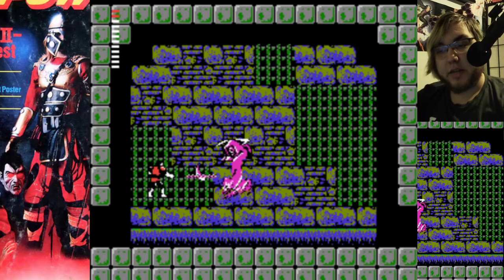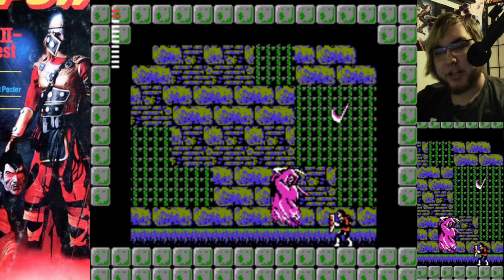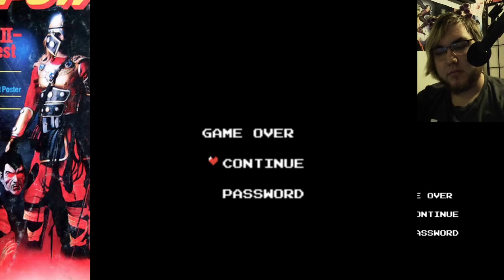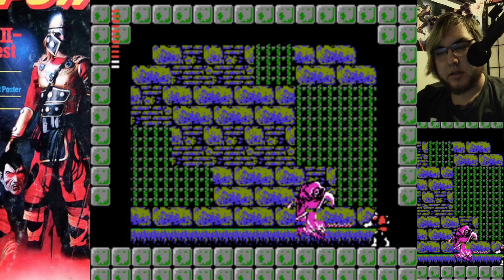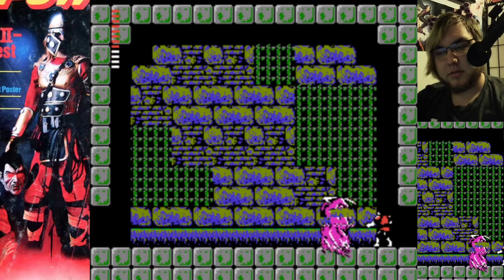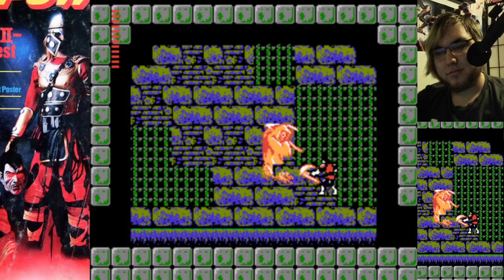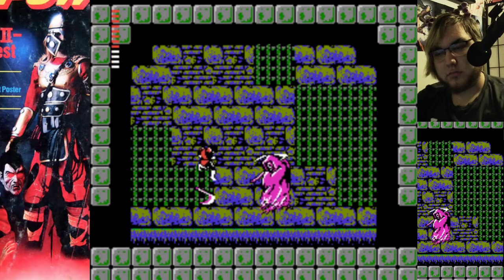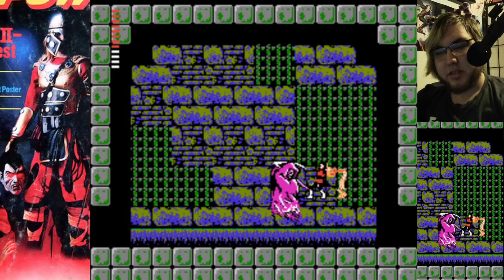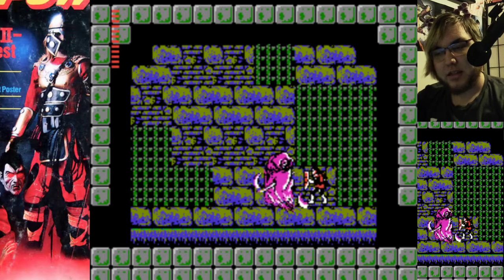Oh hey, by the way, it's Death. Remember how he was this nigh-impossible boss that I really only beat by cheating with the Holy Water? Let's see how we do. That's two hits total. Two rounds of Death — he got me in the corner where I wasn't able to recover. He just throws little scythes at the player instead of just hitting them with the big one.